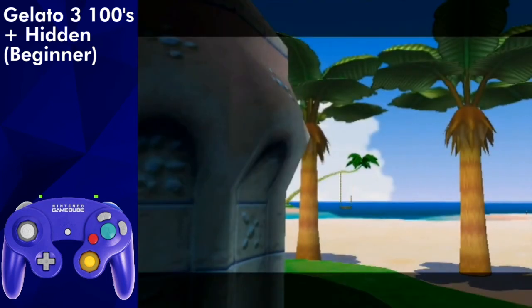Next up is Gelato Hundreds. Beginner players should do 100 coins in episode 3, which will skip a few blue coins, and you can grab the remaining blue coins in the hidden shine in episode 6. Advanced players should do hundreds in episode 6, and can do the hidden shine in episode 7 without getting any blue coins. I'll explain the Gelato 300's route first.